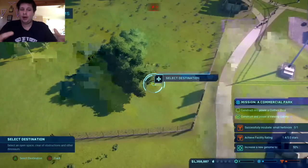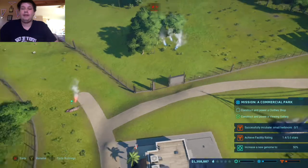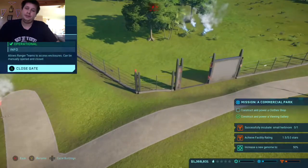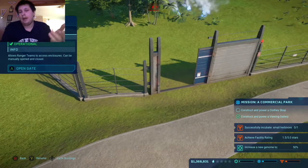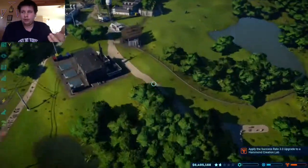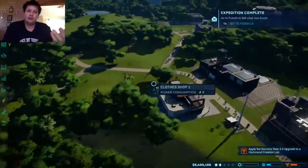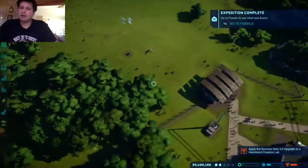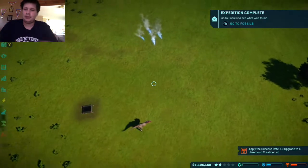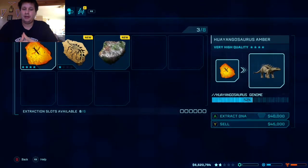Your park does get more popular if you have dinosaurs fighting. So every once in a while I've thrown in some Dilophosaurus and Raptors, or some little herbivores like Dracorex. There's a type of raptor that's smaller than the Velociraptor, but they don't like being with other animals, so they'll take them out pretty quickly.